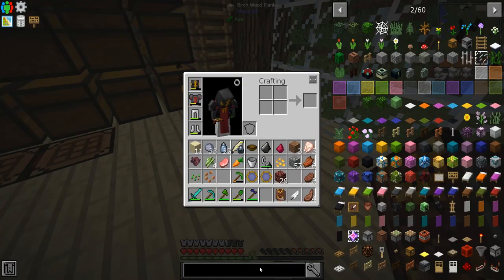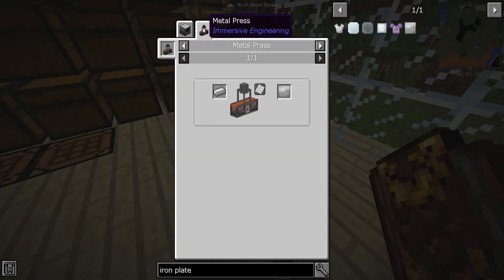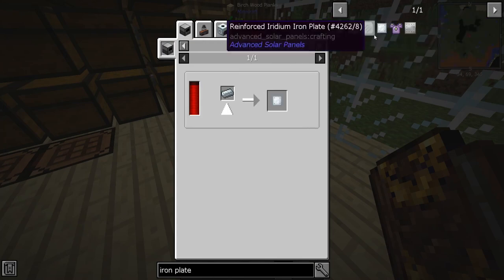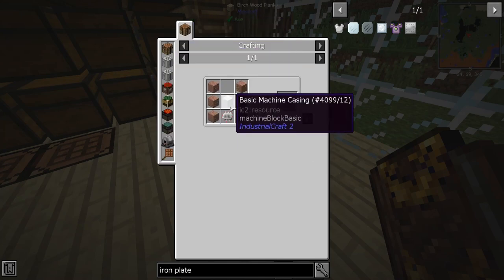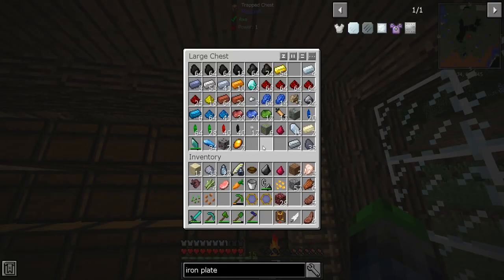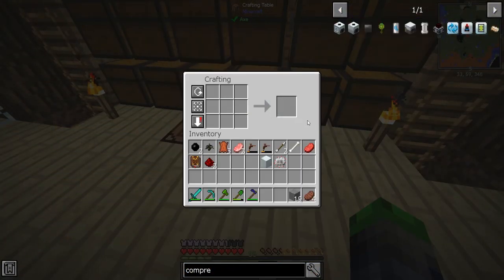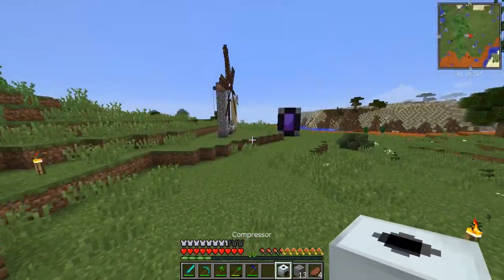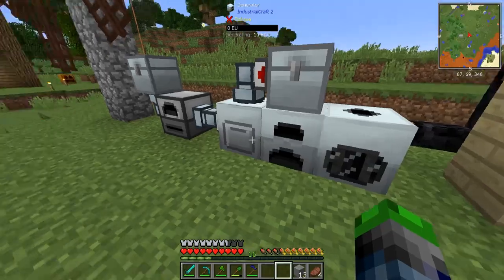So how do we make an iron plate? Compactor, metal press, our compressor — yeah, okay, so we're gonna need to make a compressor. That seems pretty easy. I'm gonna go ahead and make up this compressor and I'll be right back. All right, now we have the necessary — yeah, we made the compressor, that's all I'm gonna say.